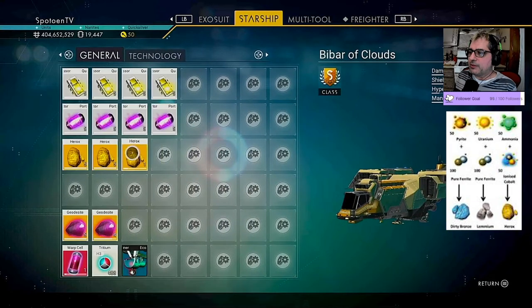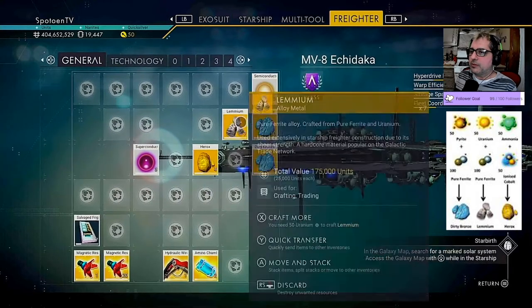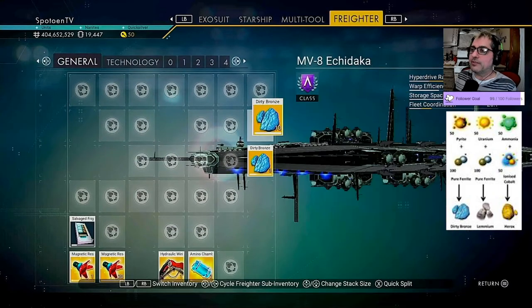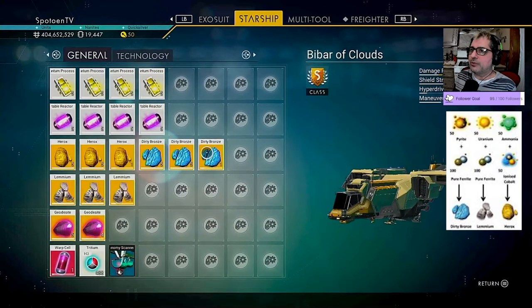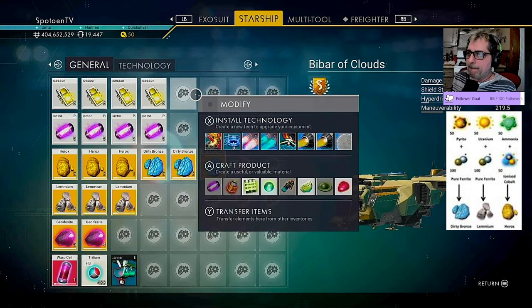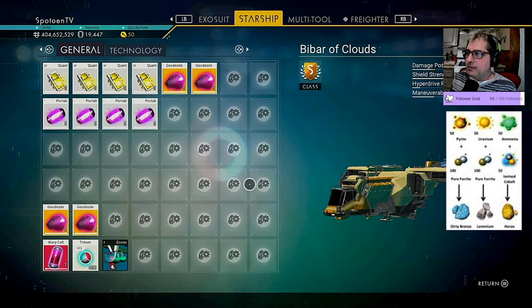There's 11 of those — lemium. We have 10 here and we need 11, so grab one more — 11 here. Now we need 11 dirty bronze, so we'll go to our Starship. Pick one of these up, put in the Starship — we got 11 of those. Now make 11 geodesite right here. Shiny geodesite — that should give us 20.